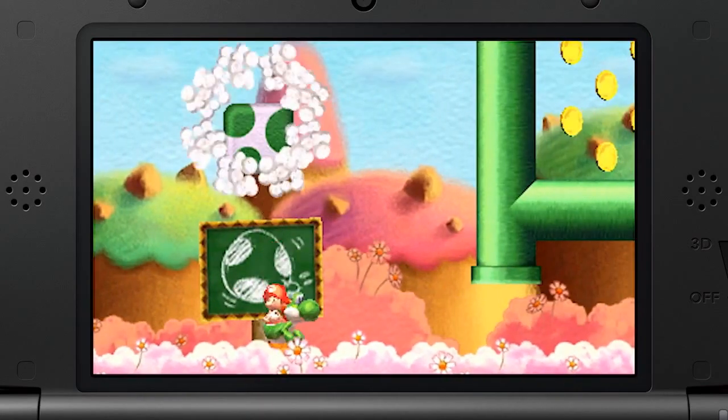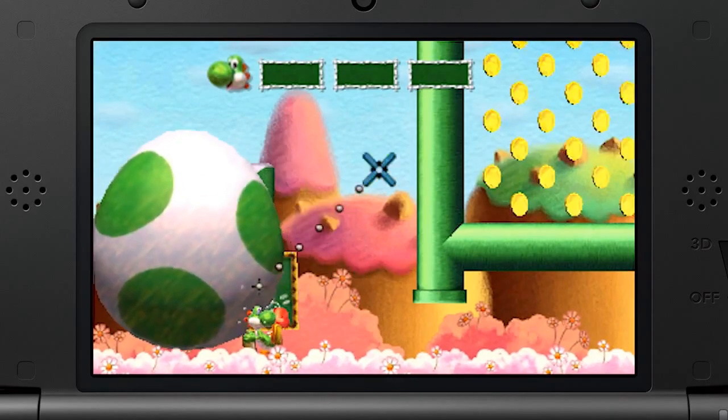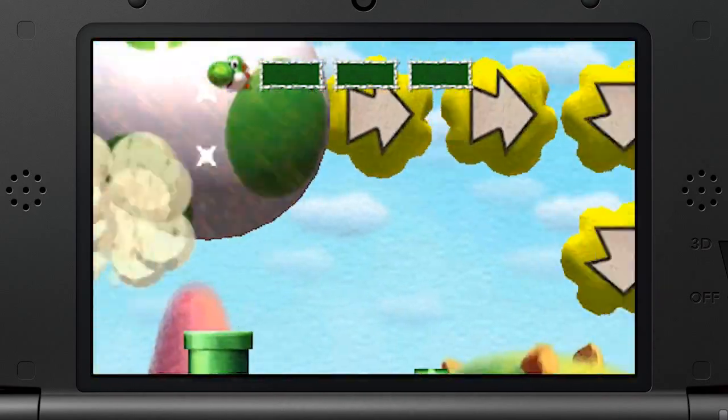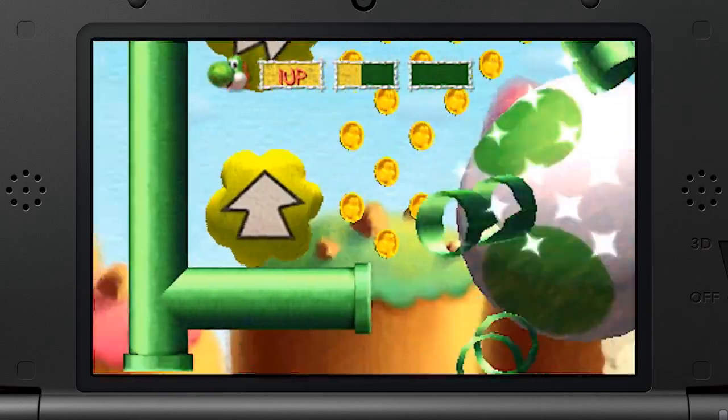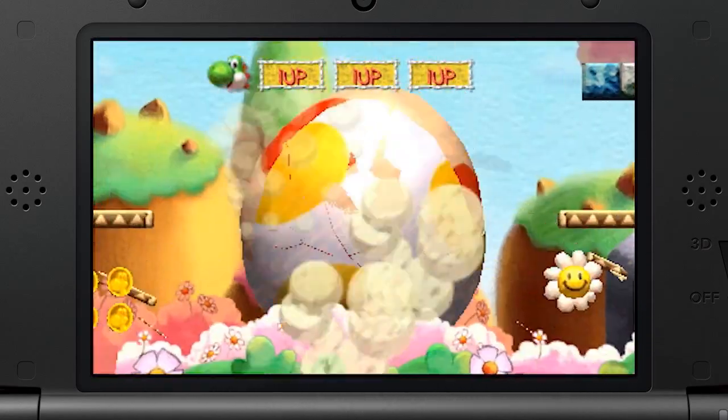The biggest new features of the game are easily the giant eggs. They are called Mega Egg Dozers, and when Yoshi throws one, he can destroy pipes, blocks, and much more.